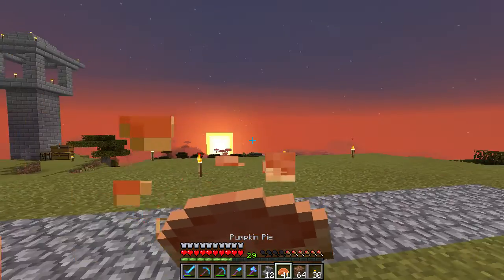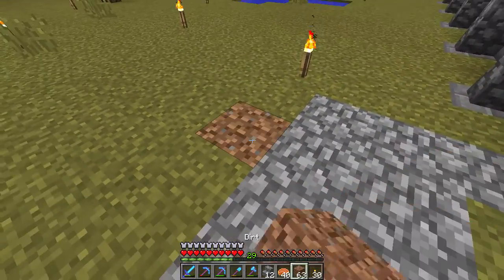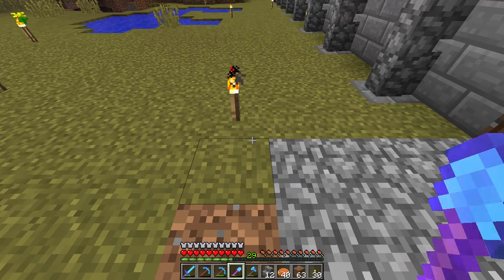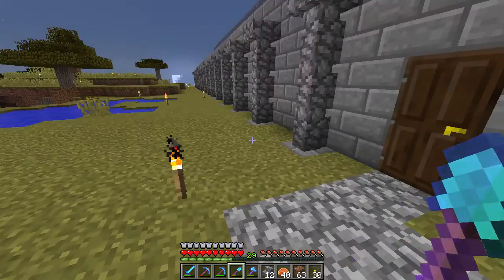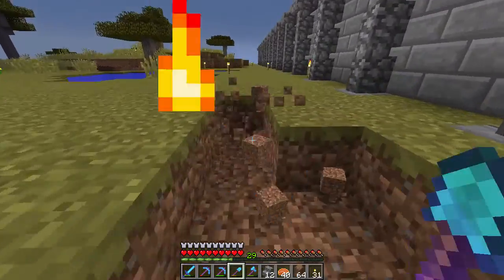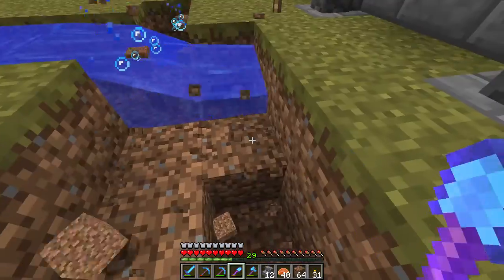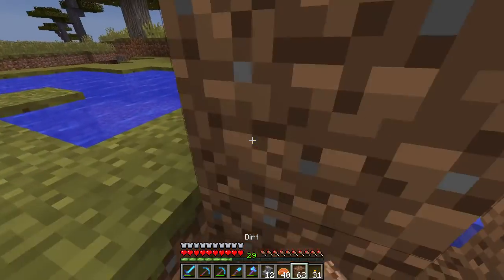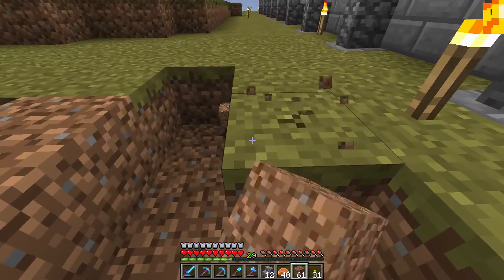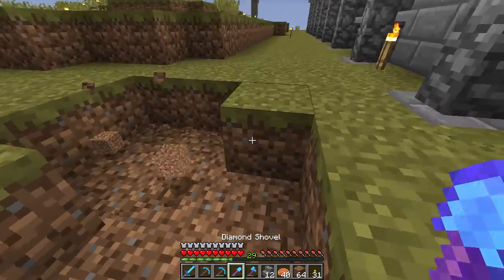I need to eat some pumpkin pie — I've actually been using pumpkin pie as a food source, even though the saturation level is not that high, just because it was readily available. I had six or seven stacks of eggs, and sugar is not too hard for me to get, and neither are pumpkins because I had a bunch of those as well.